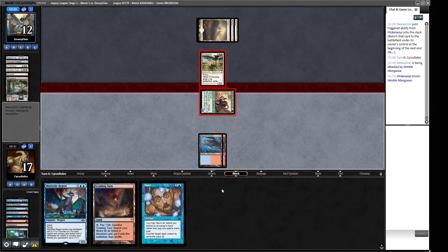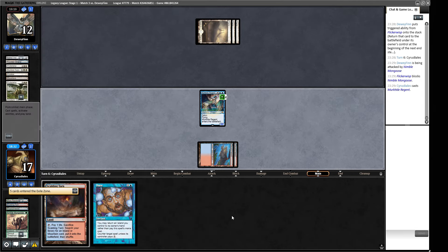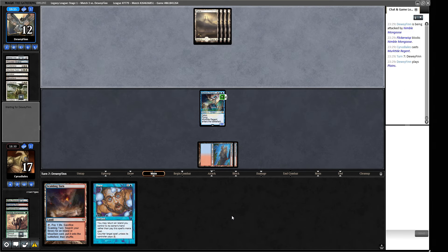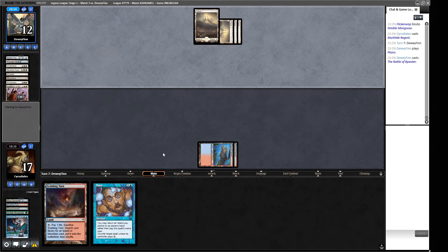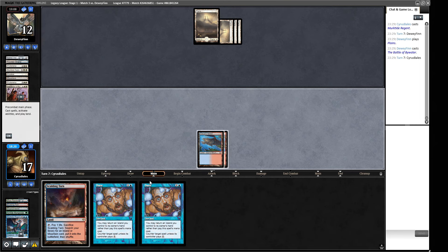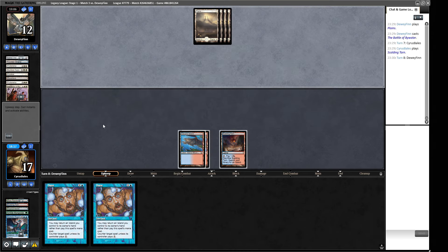They'll take the trade — we have a fetch in hand so we can get green if needed. The token won't come back. We Daze and take the trade — we want them to take that trade. We have a seven-seven backed up by Daze. Opponent has two cards in hand. A Battle of Bywater kills our guy. We have more cards in hand — Brainstorm is nice to have.